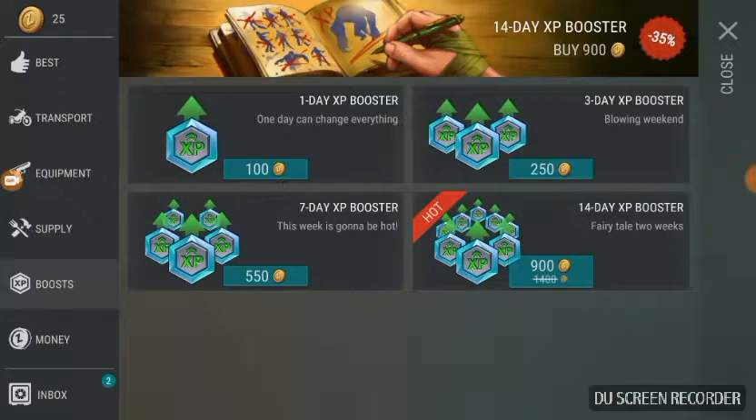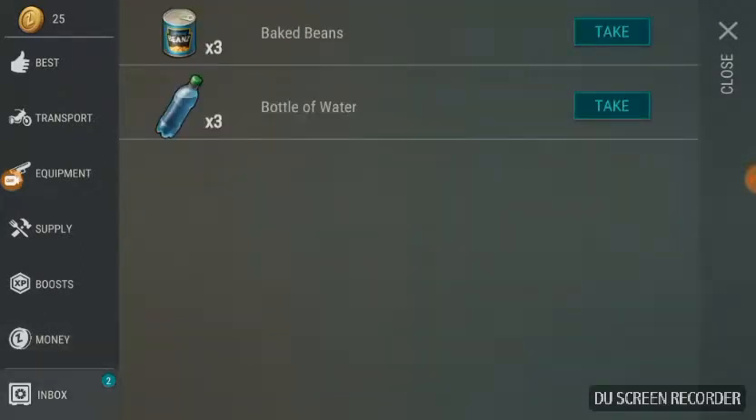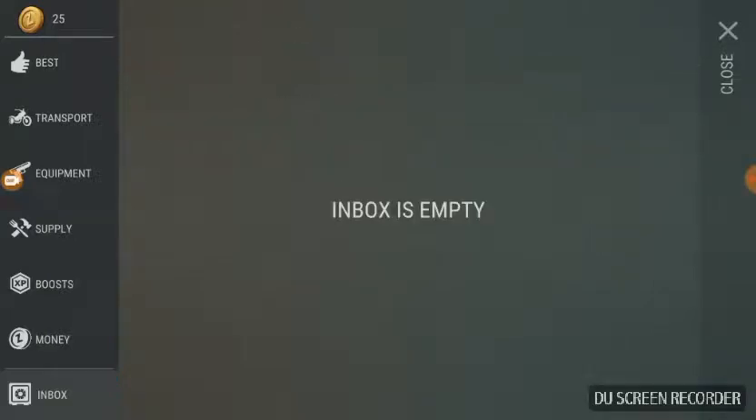Those are the boosts where you can double your XP for like one day, three days, a week, or two weeks. And of course you can buy mine, and every 24 hours you get a set of three baked beans and three bottles of water. So I guess I'll take that right now.